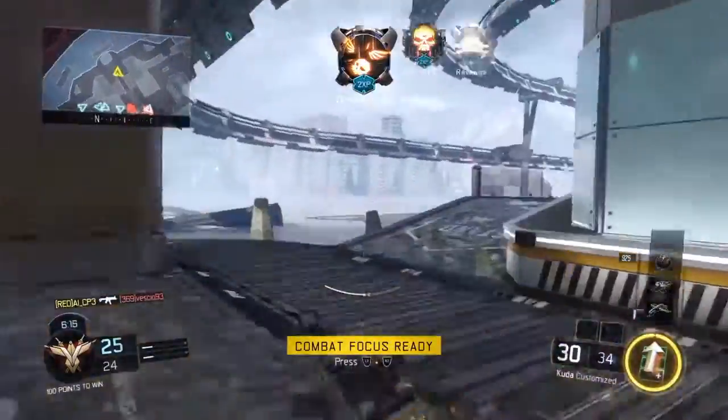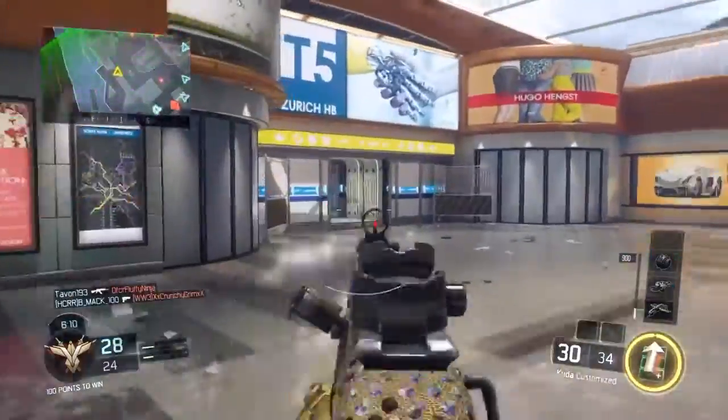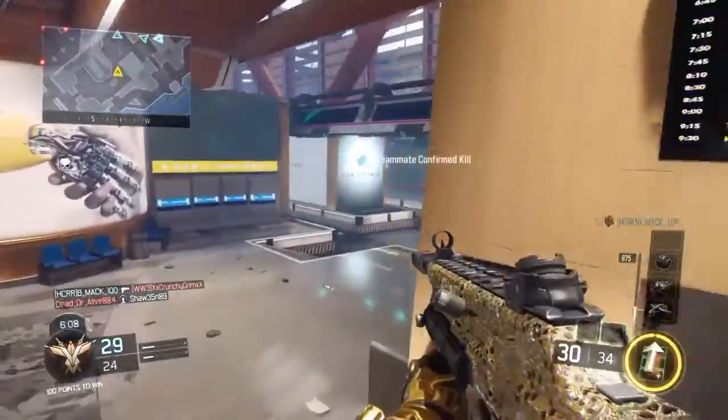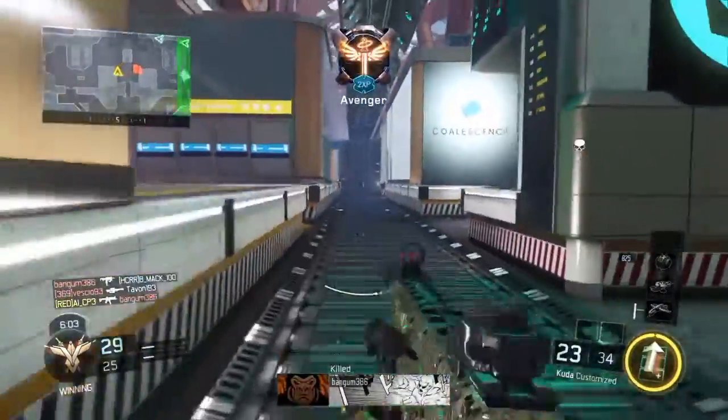We're gonna be rocking with the Combat Focus specialist for this class. My attachments are Quick Draw Grip, Rapid Fire, and Extended Mags, and the perks are Hardwire and Fast Hands.